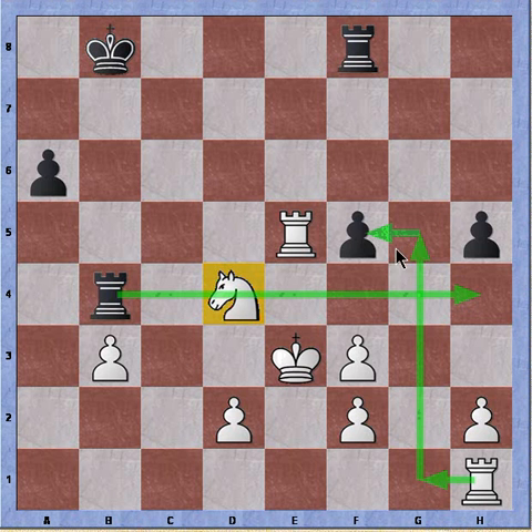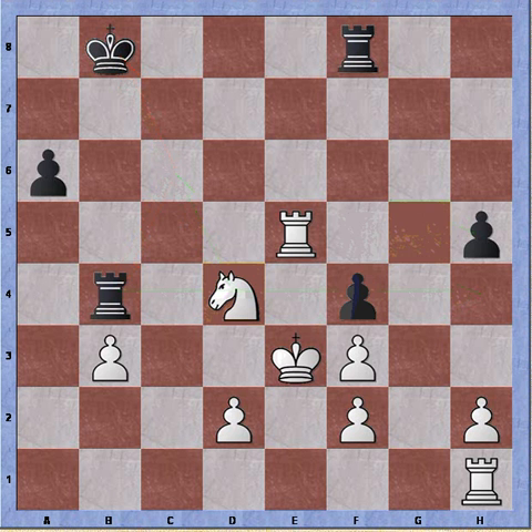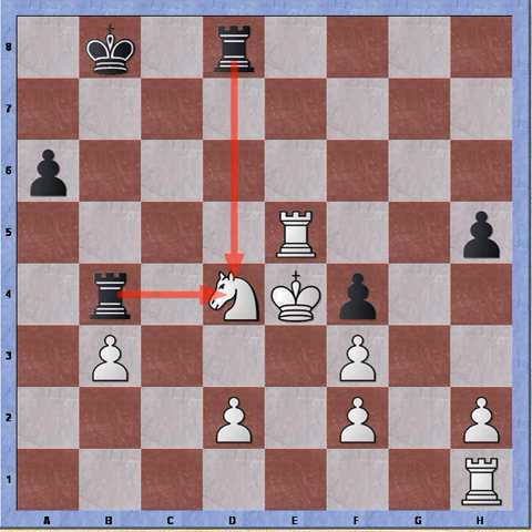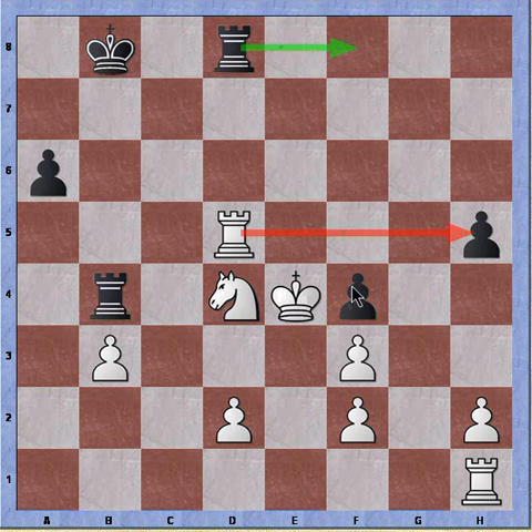Now I can bring my rook in and take either pawn. Also I'm threatening a fork between king and rook. So black must deal with the fork threat — plays the in-between move pawn to f4 check, king e4, and now there's no longer a fork threat because of the discovered check. Rook to d8 threatening the knight, and rook to d5. Now either his rook can take my rook or next move my rook can take his rook. But if the rook moves I have two attacks: either rook takes pawn or king takes pawn. So if black doesn't exchange rooks he will be down a pawn, so black exchanges.